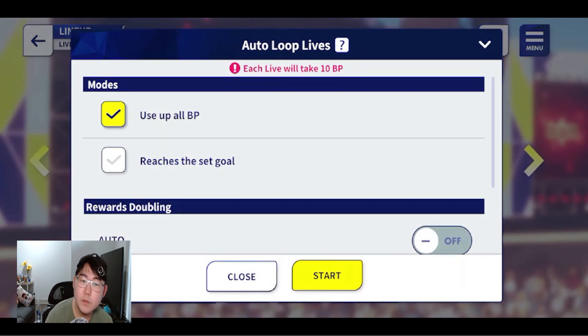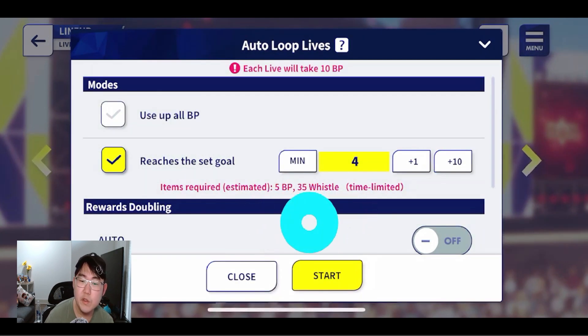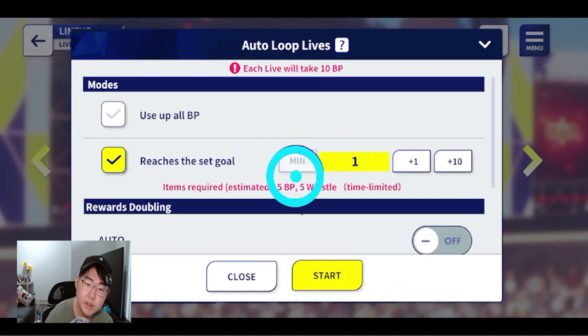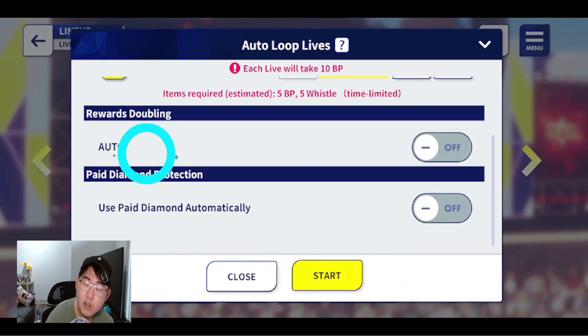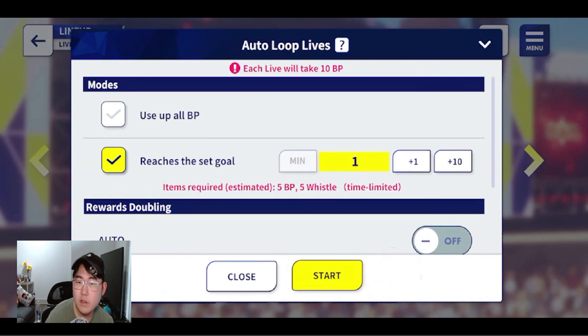The way it works is you set the BP, then go to the loop setting where there are two modes: use up all BP, which uses your current BP gauge, or you can set it to specific amounts — one, two, three, four. It'll tell you what you're going to use, like five BP and 35 whistles, and what kind of whistles as well. It also uses your megaphones, which is really nice. It will also automate the double rewards, and every time you finish a live you can turn on the setting to prevent your paid times from being used. Then all you do is press start and it just goes — you don't have to touch it until it's done.